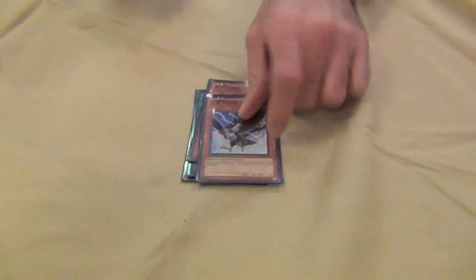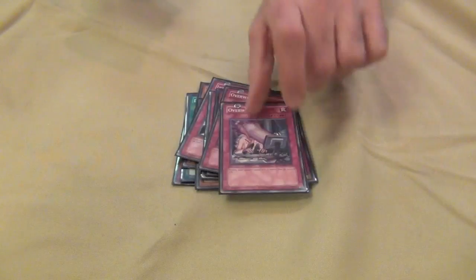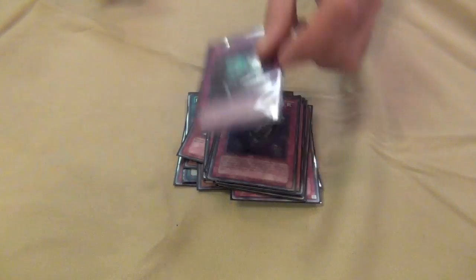Side deck: 1 Macro Cosmos, 1 Dimensional Fissure, 2 D.D. Crow, 2 Light Imprisoning Mirror, 2 Mind Crush, 2 Overworked, 1 Black Horn of Heaven, 2 Maxx C, 1 Eradicator Epidemic Virus, and 1 Skill Prisoner.